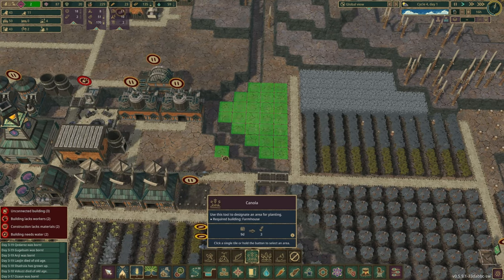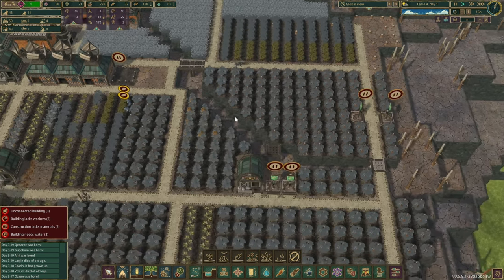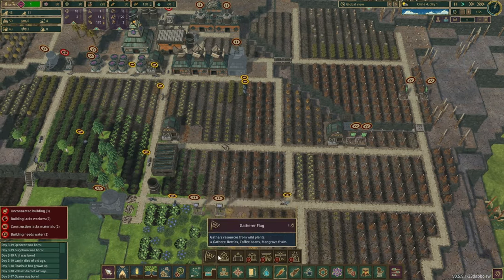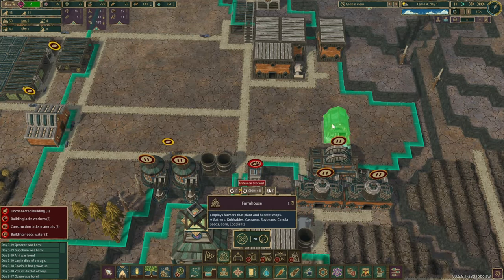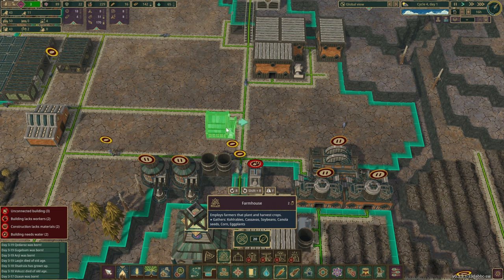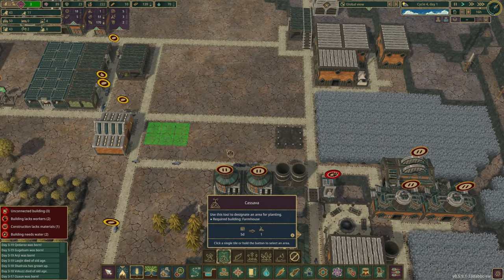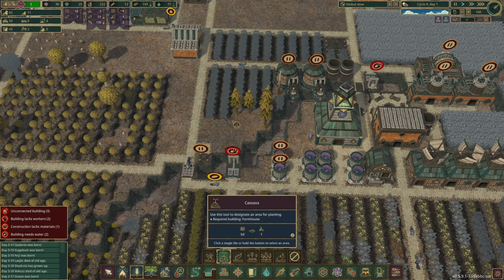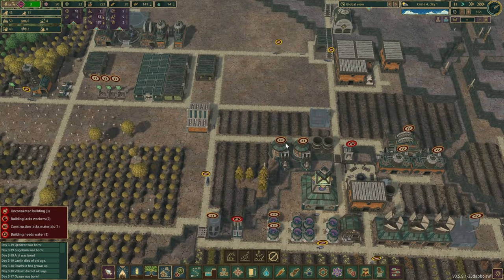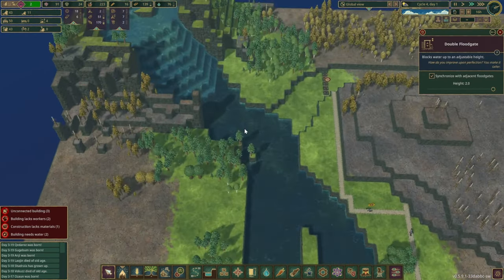Canola is over here — let's place a little bit down. I'll probably want another farm out here; this is going to be a big operation. We need to get all those numbers up, so let's do a farm over here as well — more canola to make more oil. We'll place a couple of things here and leave a few trees in for decoration.